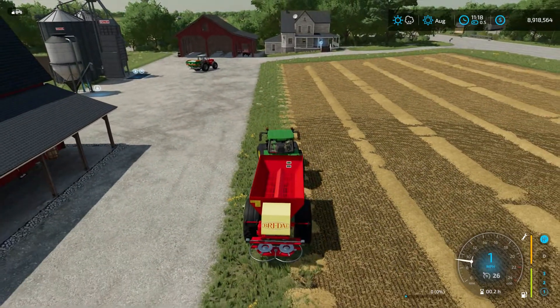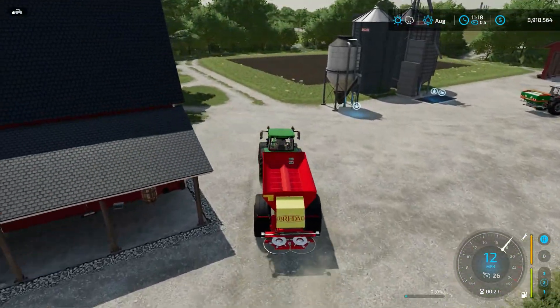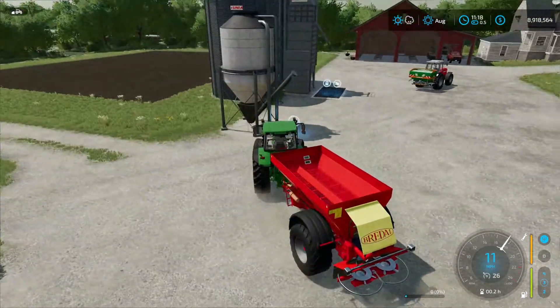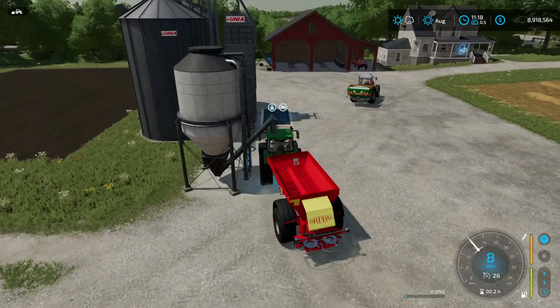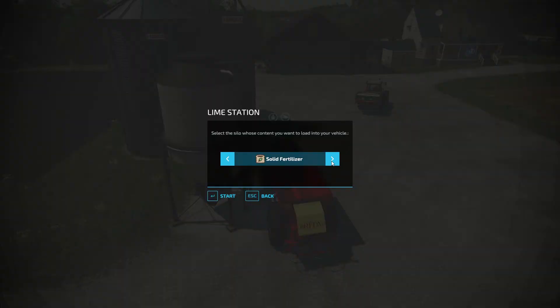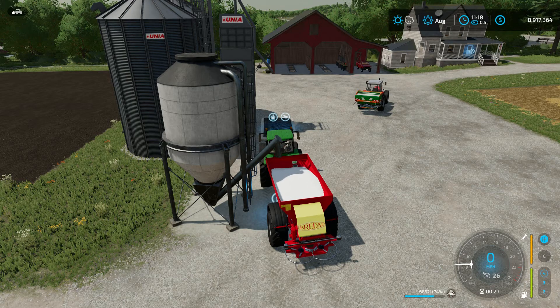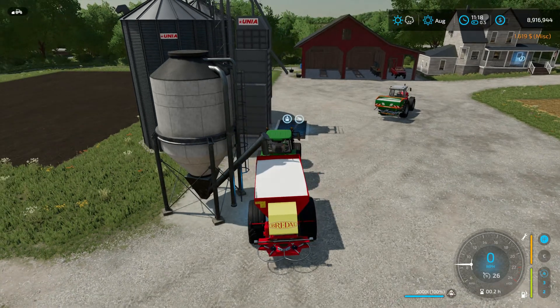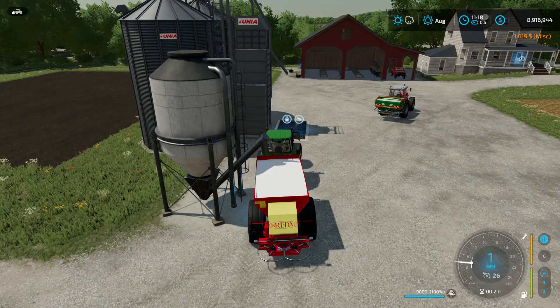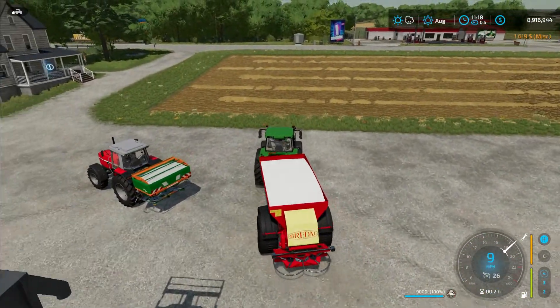Because this is both a dry solid fertilizer spreader and also a lime spreader, it gives us the choice: if we press R, we can fill with lime or we can fill with solid fertilizer. We'll click Start and fill it with lime — and as you can see, it's taking the money directly out of our account as we fill this spreader. Sixteen hundred and nineteen dollars worth of lime that we can now go spread on our fields.